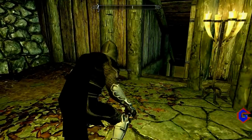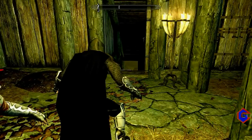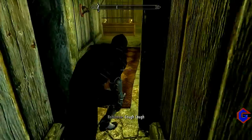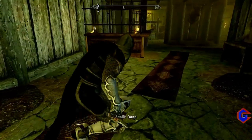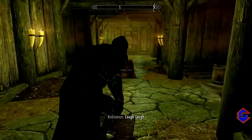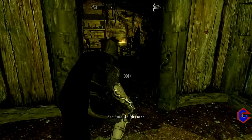So there's a guy over here and he will tell you to enter here. After that you're going to unlock this door.